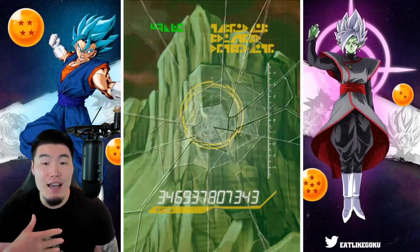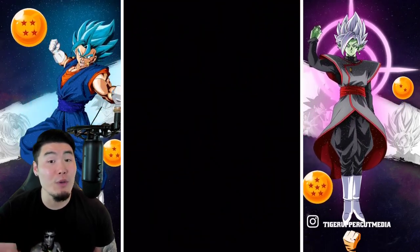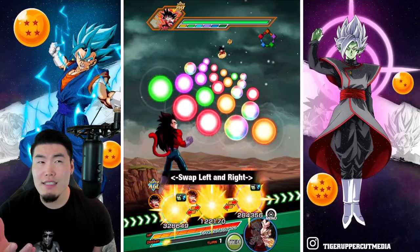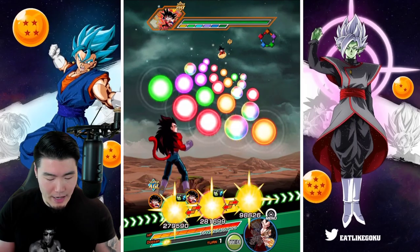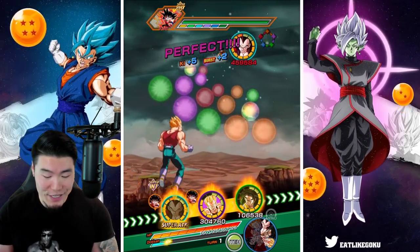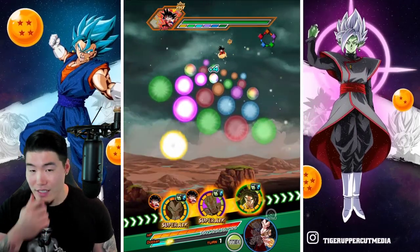But once you get to level 15, there is an additional 80% damage reduction against Fizz types. So that means after that point, you don't want to bring any Fizz type units. This is the team that I brought — I'm feeling pretty good about it. I think it should be good enough to get us through all 30 levels, but we'll see.